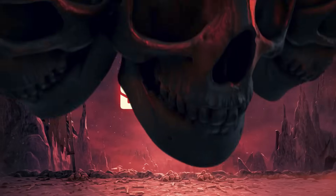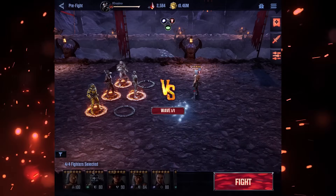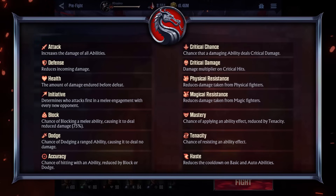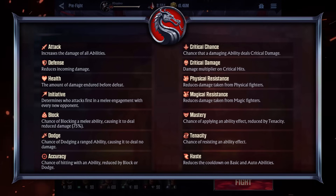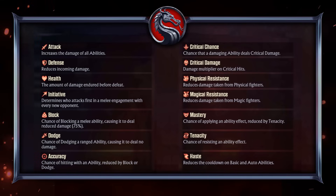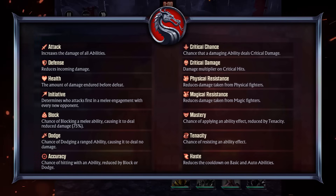Stats: understanding the stats and what they provide will help you equip your characters for success, so here's a super quick rundown. Health determines how much damage a character can endure before being defeated, attack increases the damage for all of their abilities, and defense reduces incoming damage by a percentage. Initiative determines when two melee characters target each other who gets to attack first — higher initiative wins.